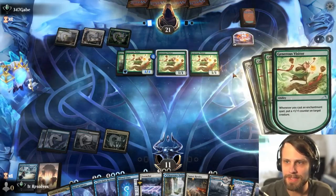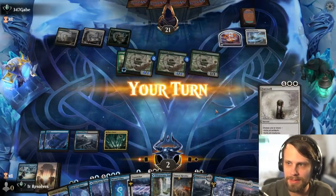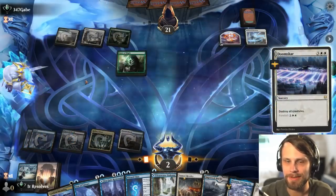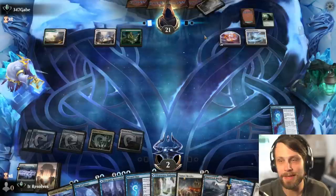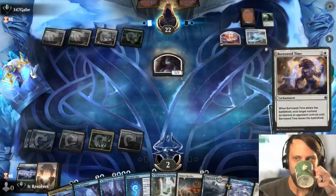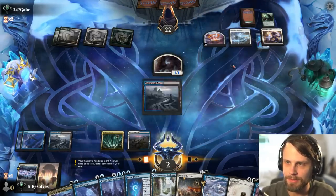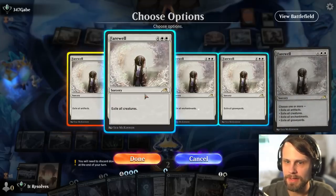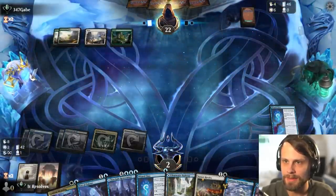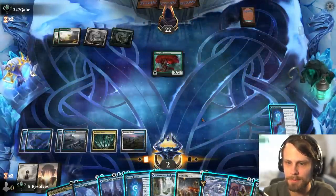This is actually not the end of the world — this is really good. We actually do get to kind of get them here. And next turn we can just exile the whole board. They're not Naya, so they probably don't have a Rune of Speed. Let's do this — let's exile all artifacts and basically everything. We get our Wizard Class back, which is phenomenal. Now they basically lose everything they've built up to this point. We're still very far behind, but we've got some options.